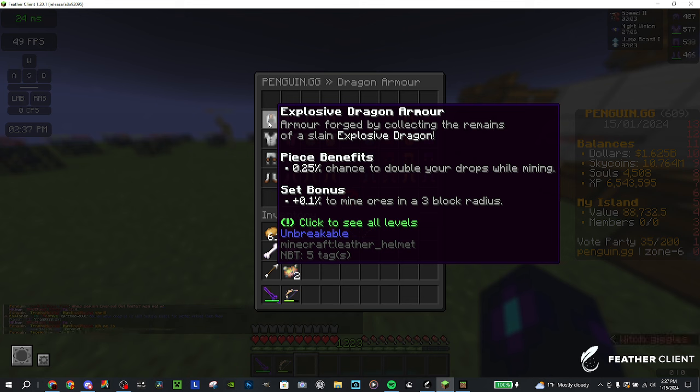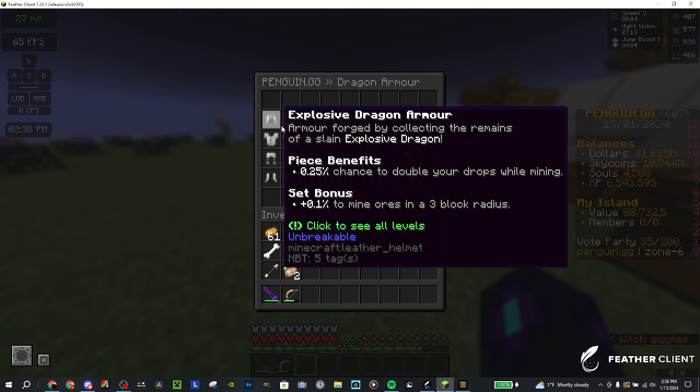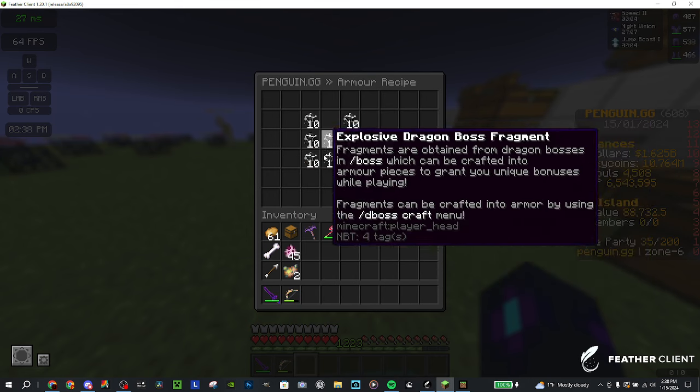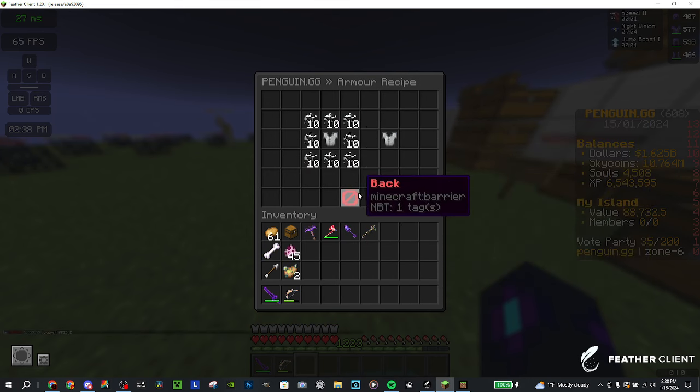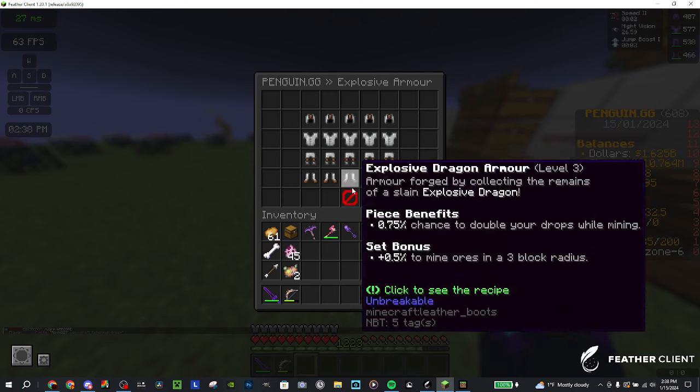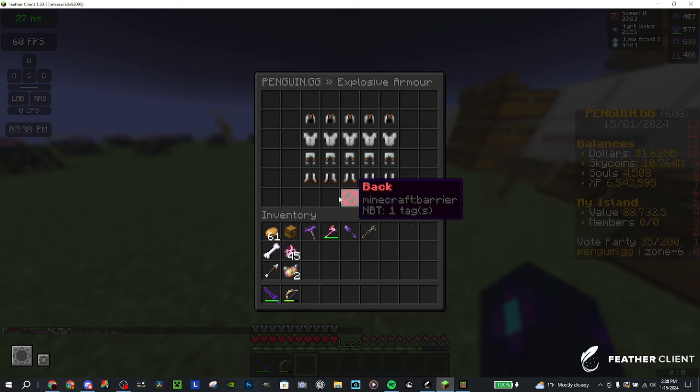Explosive armor is mainly for mining. It has a chance to double your drops and a chance to mine ores around you in a three block radius. This is really good for Marley's ore generator — if you don't know what it is, look up ImMarley PenguinDotGG ore generator or something like that and you'll be able to find it. There are five different tiers with different chances.